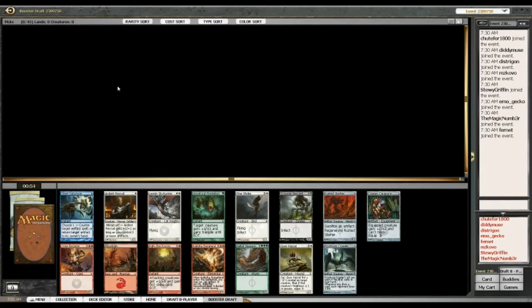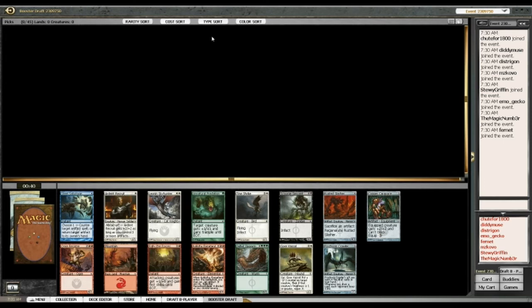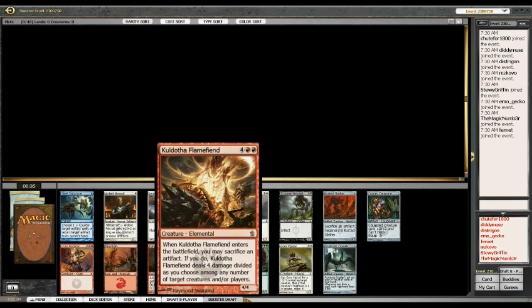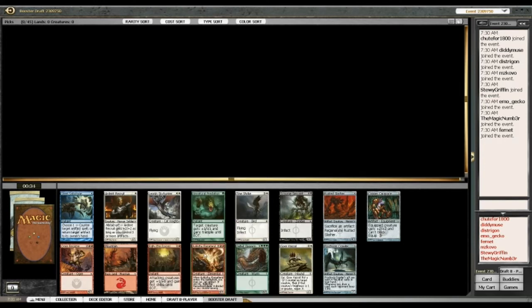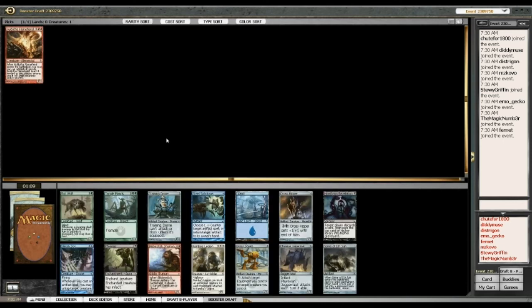Here we are with the Mirrodin Besieged / Scars of Mirrodin 4-3-2-2, and first pack we're looking at not a whole lot. We've got Steel Sabotage, Rusted Slasher is fine too, Sky Hunter if you want to jump on the white bandwagon early, but obviously the first pick here is going to be Flame Fiend. He's removal, he's a 4/4 — he's just so much better than anything else in this pack. Starting off with Flame Fiend is not a terrible place to begin.